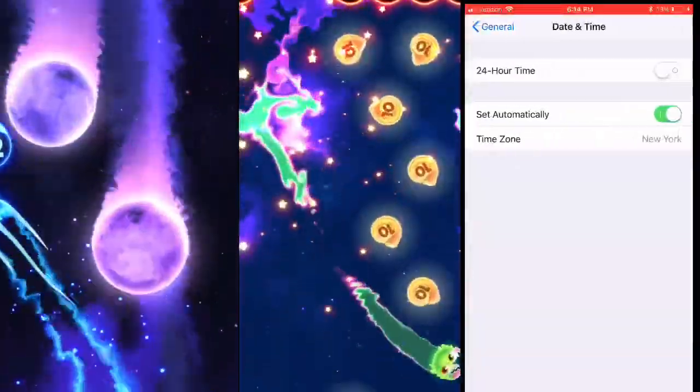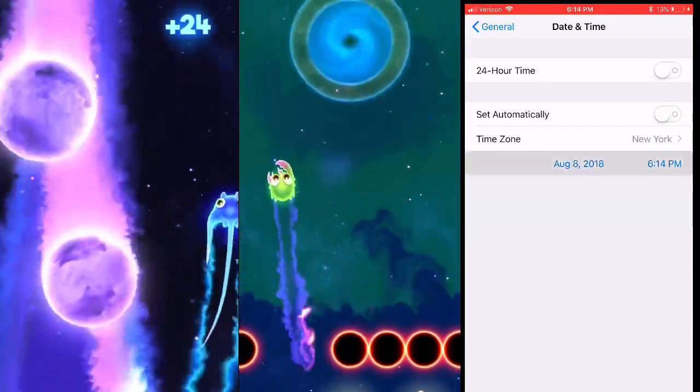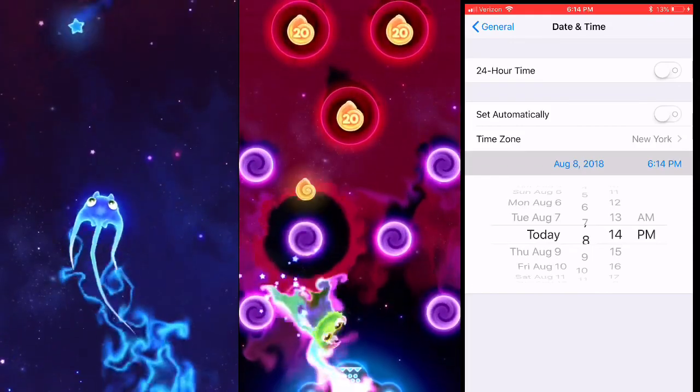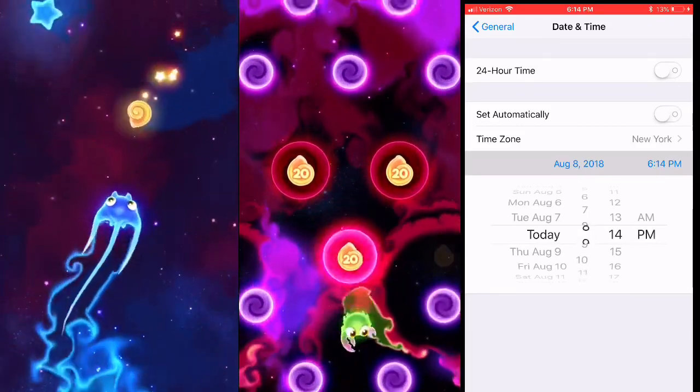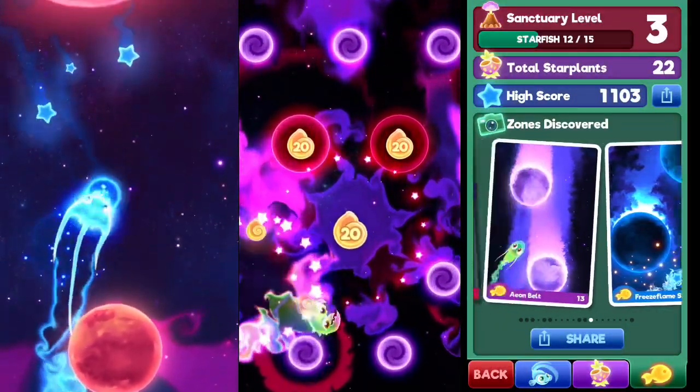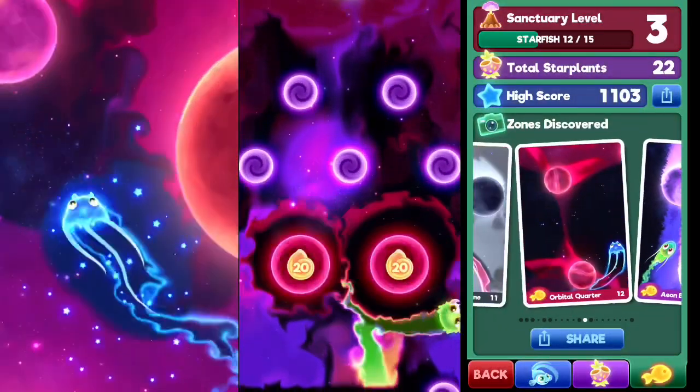One of the things I did try was going into my phone, turning off the automatic time, and trying to set it a day forward. I figured that way everything that had a timer on it would be reset and I could get all sorts of new stuff. Well, guess what? The developers planned this one out, and that does not work.